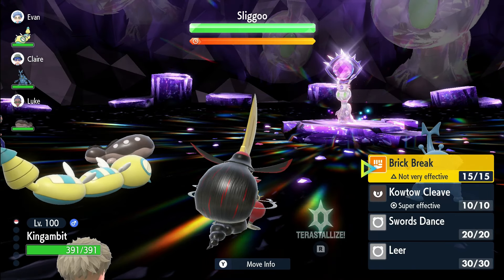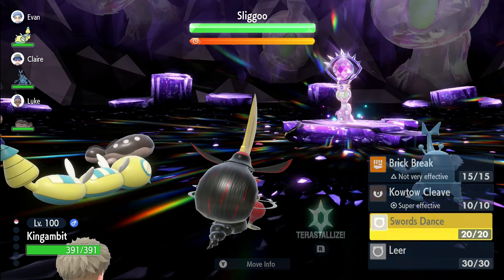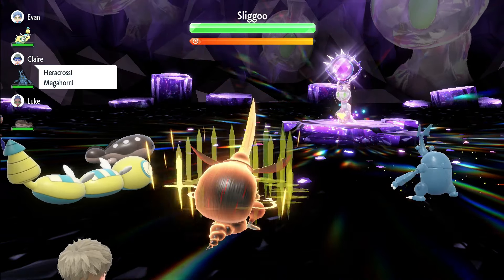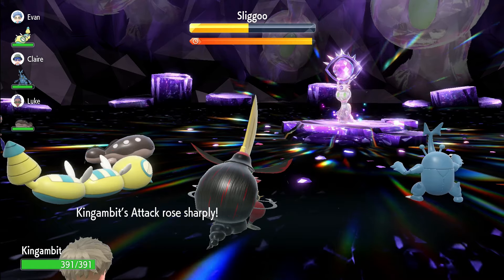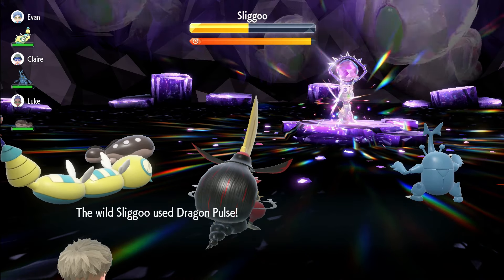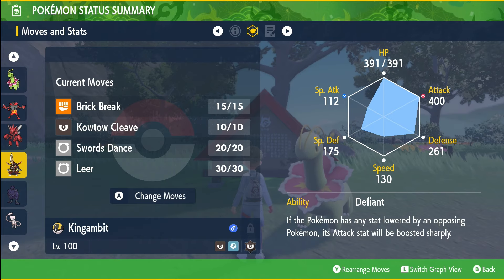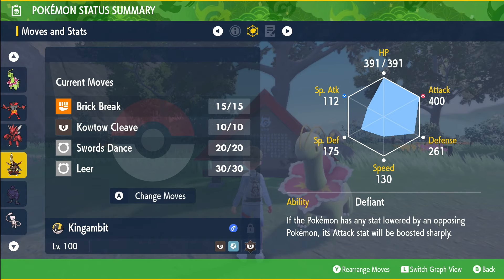Following up, we also have the Samurai Power Ranger King Gambit — not a chess move, but Bisharp's evolution. As a Tera type, you can opt for the Stellar or Dark Tera type. King Gambit is pretty straightforward: Kowtow Cleave, Swords Dance, and Brick Break. Clear Smog is also an option.